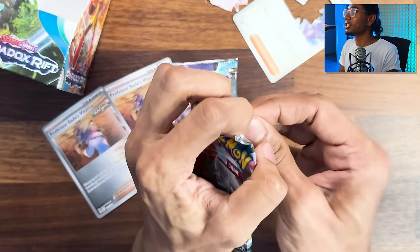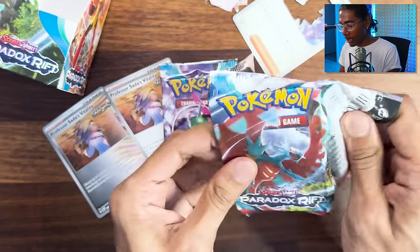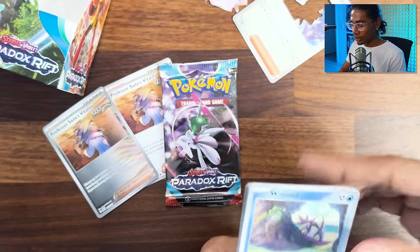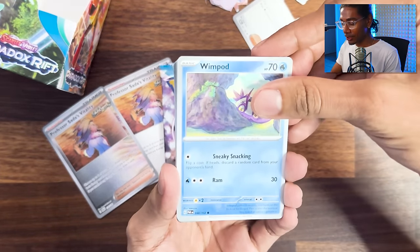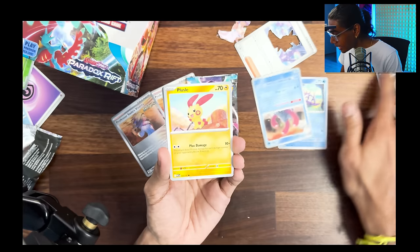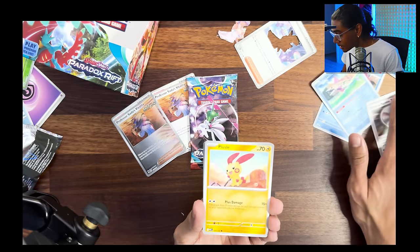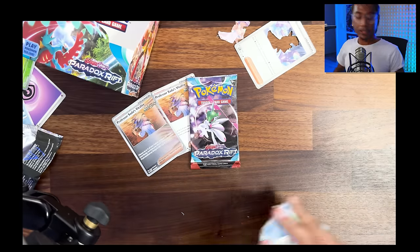Look, how much do you want to bet the last card's been here too? Wimpod, Puzzle. Where's the Minum? How does it keep disappearing from the pile here? It's freaking Tulip - she's taking them away.